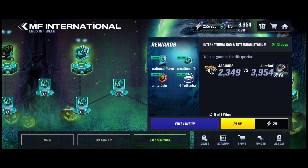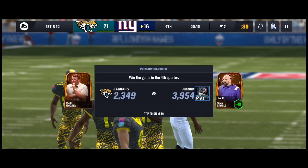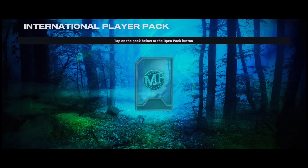We'll get the stadium, some most feared international tokens, and a pack, which is nice. I have to win the game in the fourth quarter, which is pretty simple. I wish it was OT because I could just throw a touchdown, but I gotta go through 45 seconds. There we go — there are the five most feared vanity coins, a stadium, and all that. Perfect.